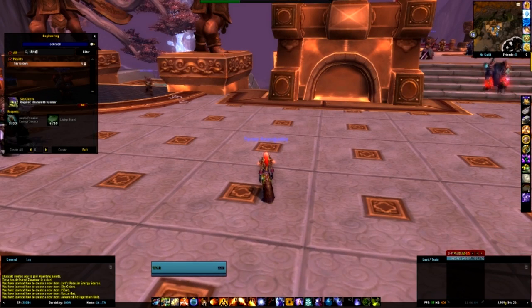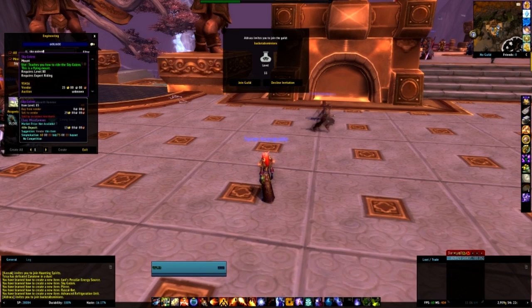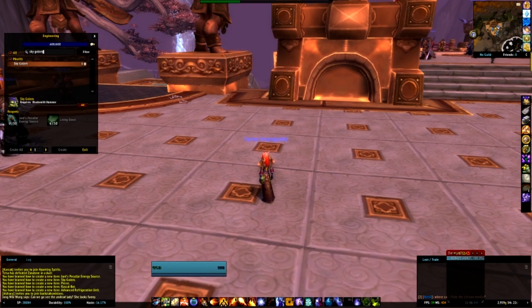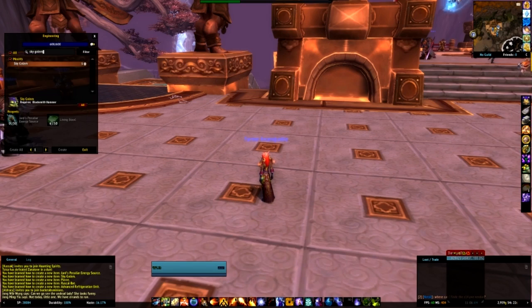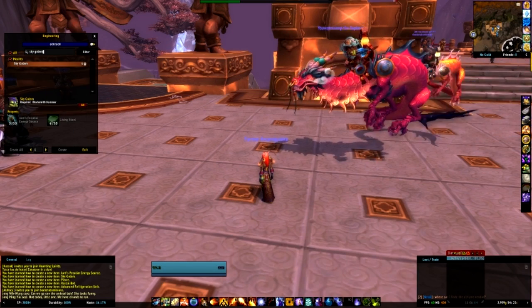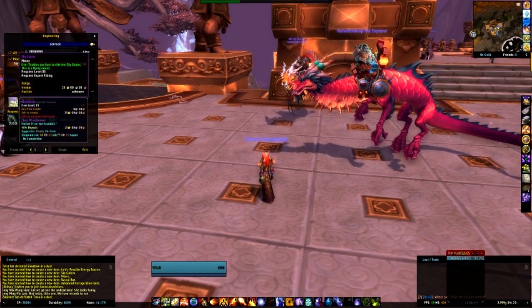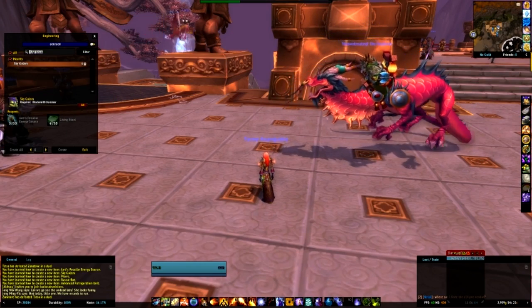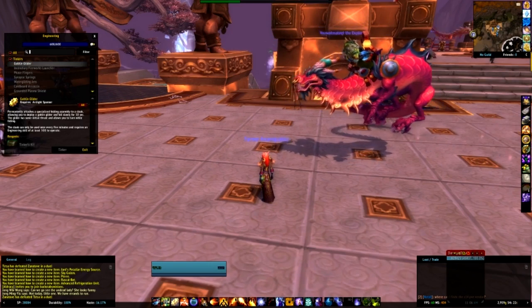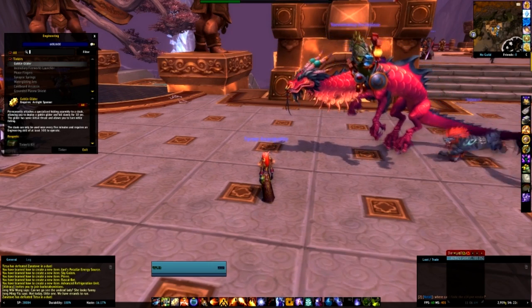We unlocked a Sky Golem. Let's have a look at the Sky Golem — it's a mount! The Sky Golem is in fact a flying mount, so it will take 30 days for you to make it. It's an engineering mount and it should be pretty cool. It doesn't say anything about binding on pickup, so hopefully this will be something that can also be sold — another mount that engineers can sell.